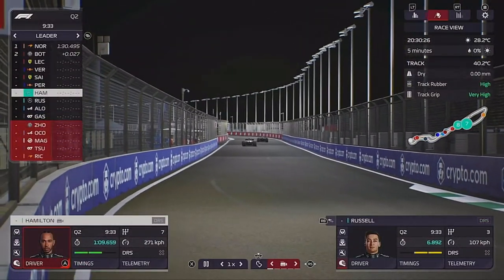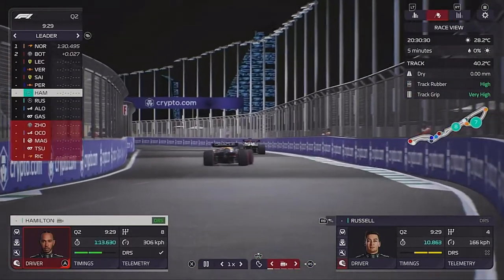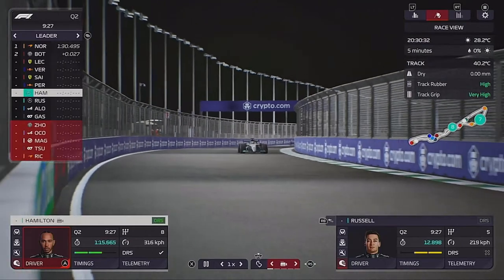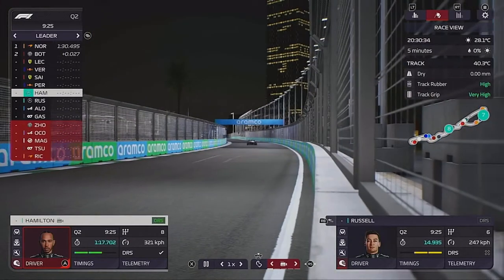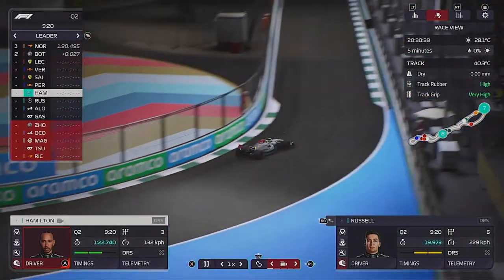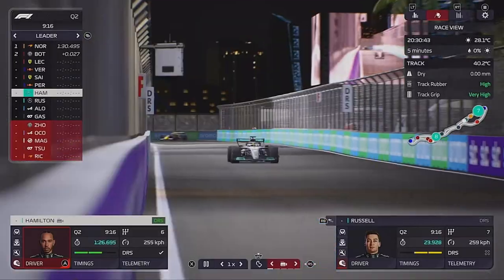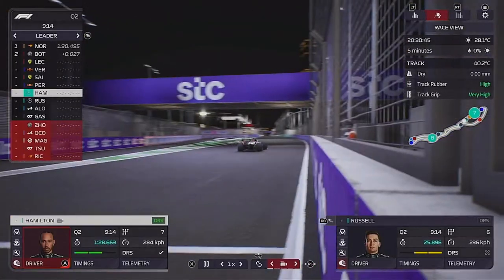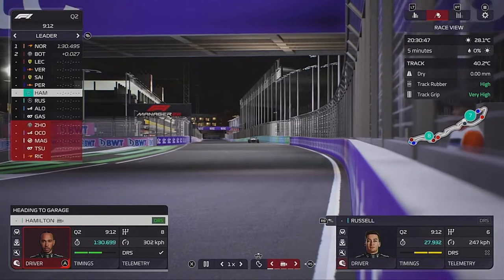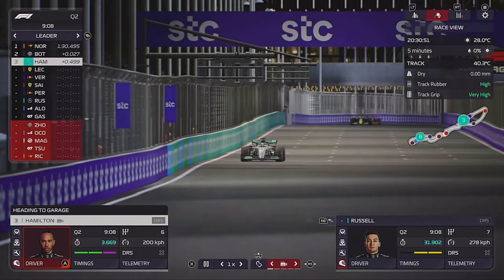Now we come into Q2. Lewis gets a great tow off the Red Bull while warming up his tyres. He rounds the final corner, guns it for the line, crosses it, and puts himself third fastest - but behind Bottas. Does that mean there's more time on the table?